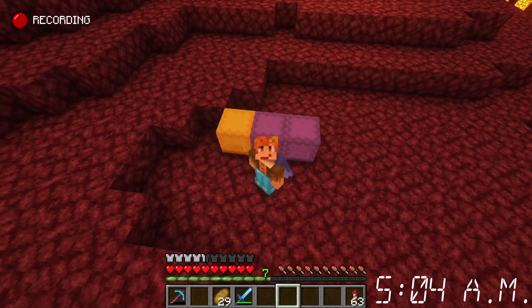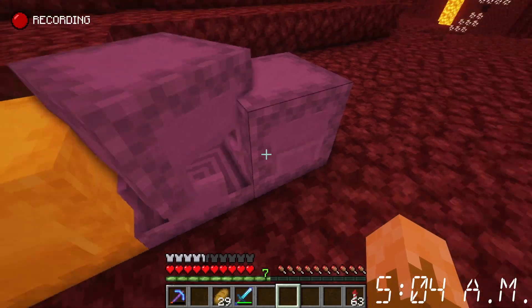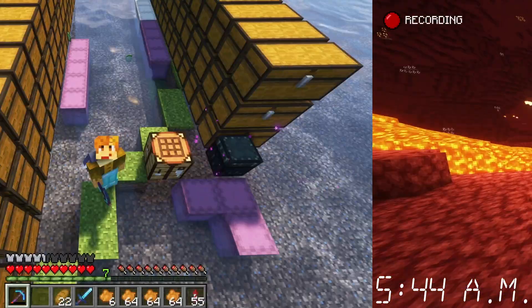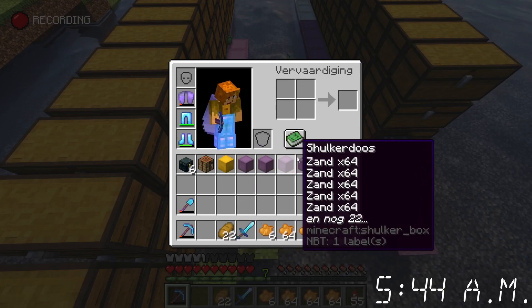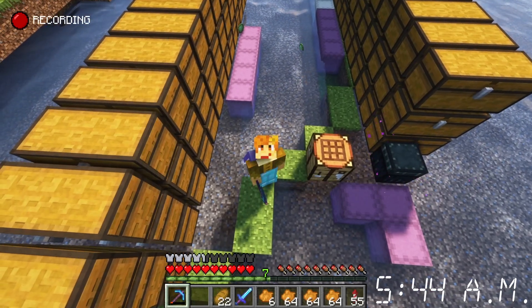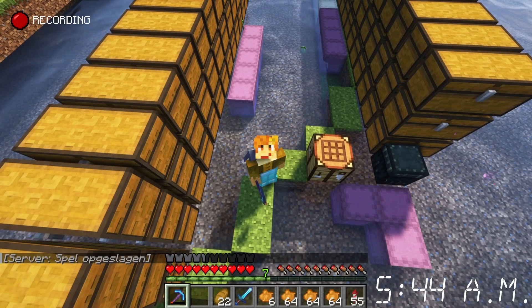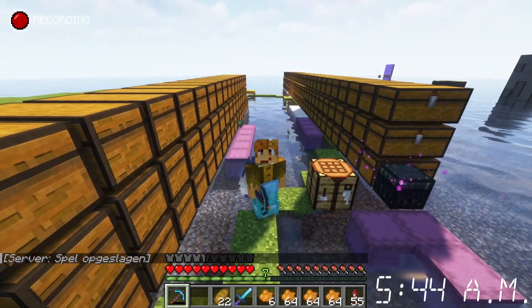It's the next day, 5:04pm, and I've got three stacks of gravel now. Next I need some sand. 5:44am — I've now got all of the resources and the colors to dye them, but now I gotta go to school. When I'm back I can craft some of this together, turn the concrete powder into concrete, and then I can start building.